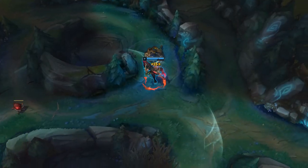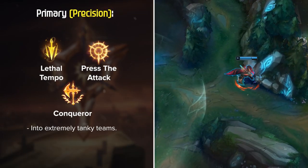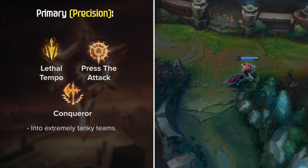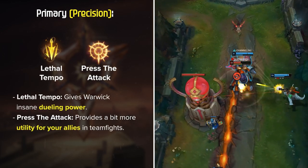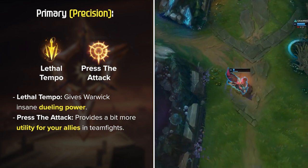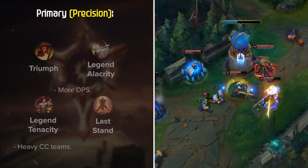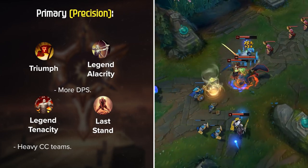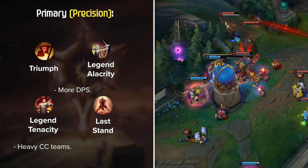Warwick has 2 main runes that are by far his best options right now: Lethal Tempo and Press the Attack. Conquer is also a decent option into extremely tanky teams, but in general it gets outshined by the other two. Lethal Tempo is an overall amazing rune that gives Warwick crazy dueling power since the extra attack speed translates into even more on-hit damage and healing. Press the Attack is slightly less strong in 1v1s, but provides a bit more utility for your allies in teamfights. To close out the Precision tree, Triumph and either Legend Alacrity for more DPS or Legend Tenacity vs heavy CC teams, and Last Stand to finish it off. The combination of Triumph and Last Stand provides Warwick with insane power when he gets low on health, which is where he shines.